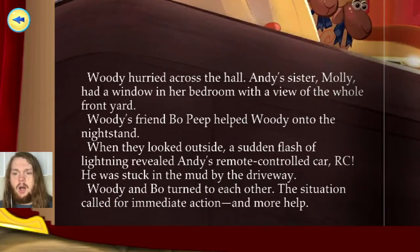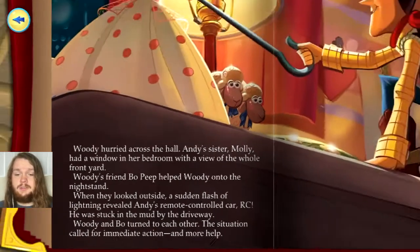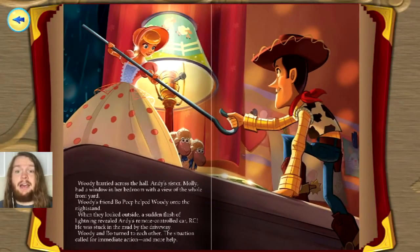Woody hurried across the hall. Andy's sister, Molly, had a window in her bedroom with a view of the whole front yard. Woody's friend, Bo Peep, helped Woody onto the nightstand. When they looked outside, a sudden flash of lightning revealed Andy's remote-controlled car, RC — he was stuck in the mud by the driveway. Woody and Bo turned to each other. The situation called for immediate action and more help. Okay, so it does sound like we have a plan here.